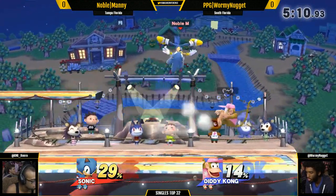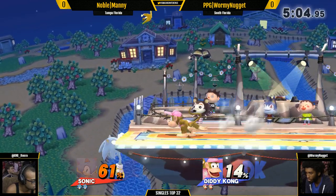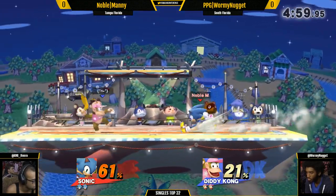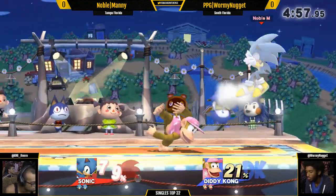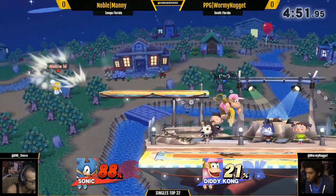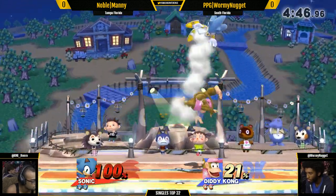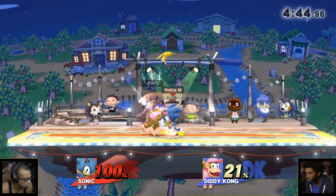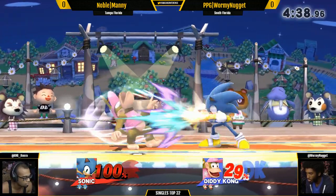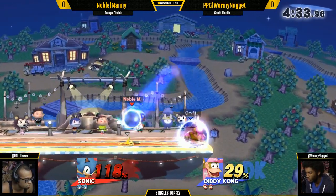Oh, that is the instability on that side-B there from Sonic — he was gonna be able to catch through that banana. So he did enter as Wormy Nugget for this tournament. Wormy Nugget really needs to keep conscious about whenever Static Manny does use side-B. The banana is a great tool — Wormy Nugget is using it a bit more aggressively as a way to open up Sonic, but it can also serve as a speed bump. It does stop Sonic from rolling in the spin dash if he comes across it.